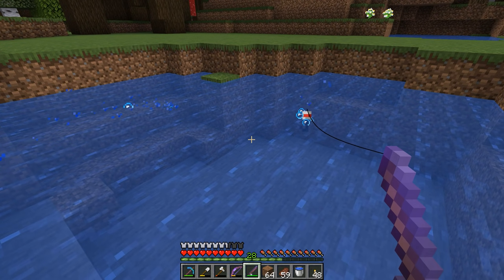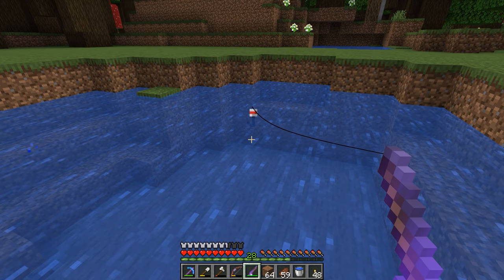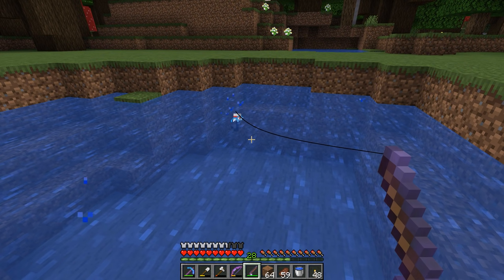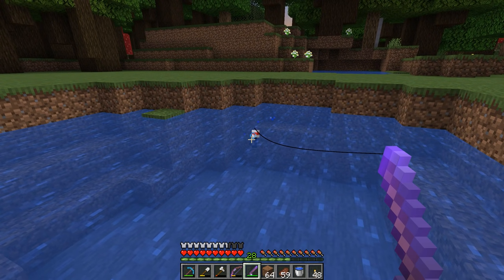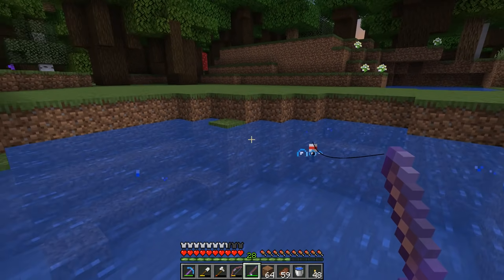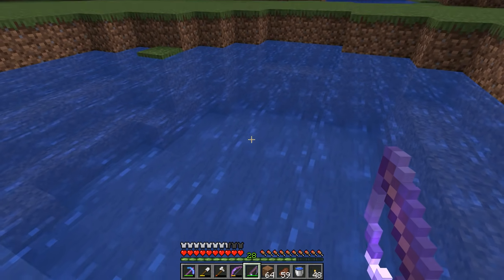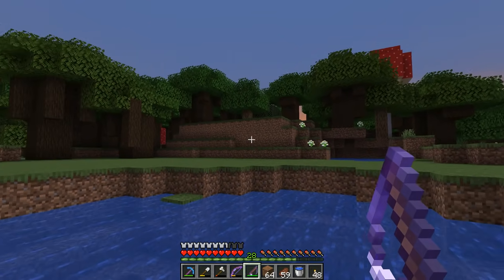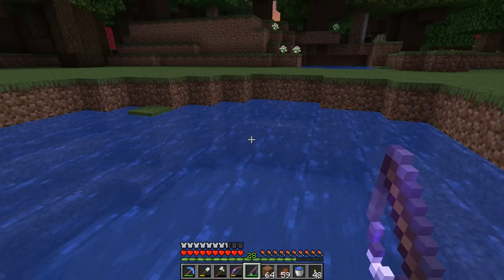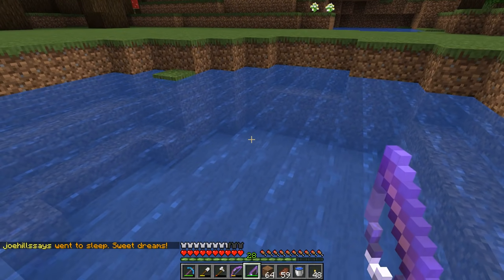Fishing for loot has changed a little bit — there are specific requirements in order for you to actually get treasure from fishing. The way it works is wherever your bobber is, there has to be two sources of water on all sides of it, two sources of water below it, and then air all above it in that same area. It's like a 5x5x2 area that has to be water, and then that same area has to be air above it.